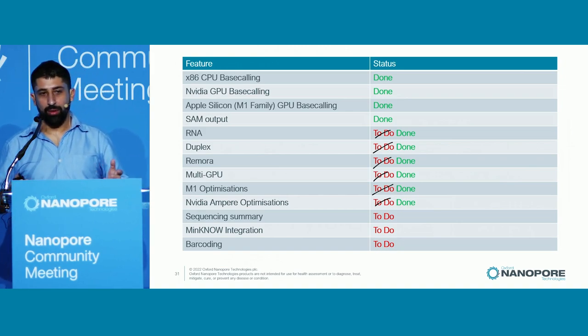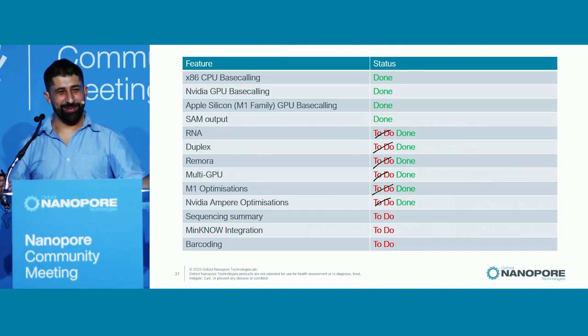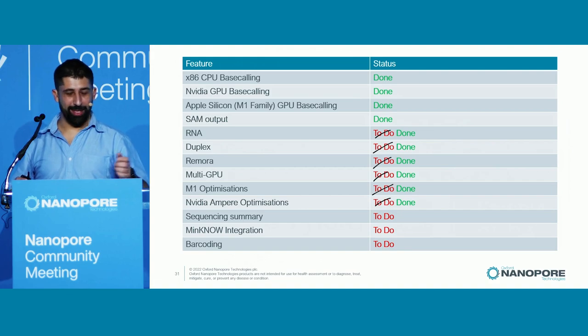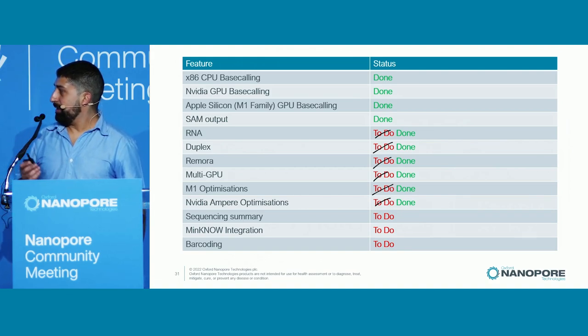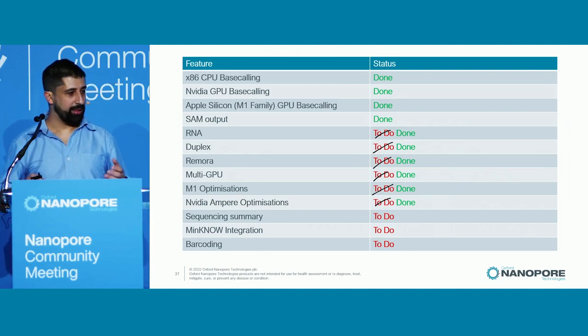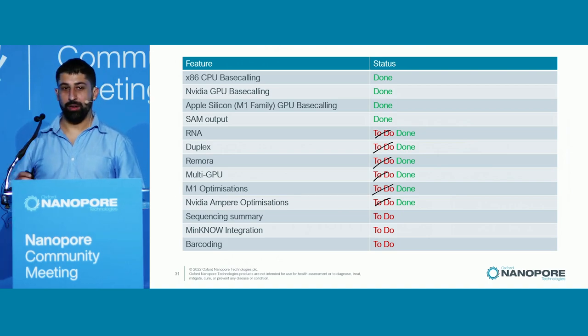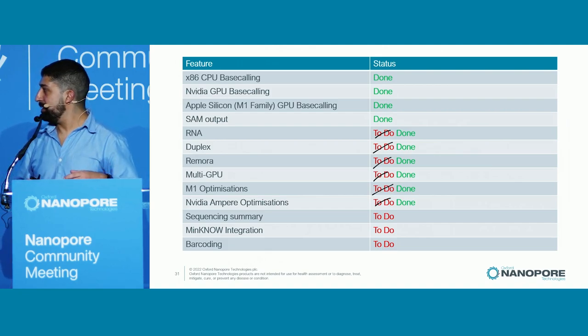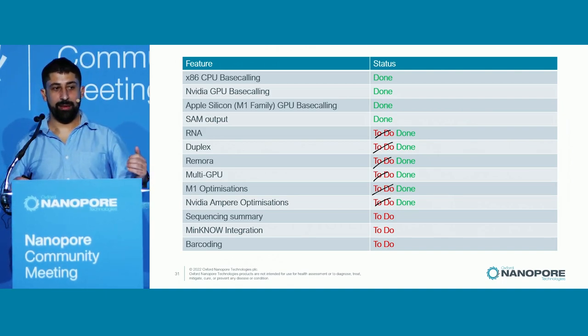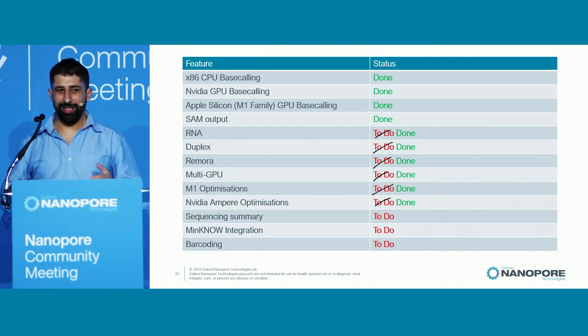I gave a presentation at London Calling six months ago where I announced Dorado in preview mode with a big list of things we were going to do. I'm pleased to say we've done most of them. We've got RNA models in Dorado, duplex support — which my colleague Catherine Lawrence will discuss in more detail — Remora is now supported with modified base calling that's very fast, multi-GPU is done, M1 optimization on Apple Silicon is performing really nicely, and NVIDIA Ampere optimization is in. A few things remain: sequencing summary files — we feel SAM format now contains all that information, so we're minded to drop it, but let us know if you feel strongly. Minnow integration is working internally but not yet released, and barcoding is still on the roadmap.